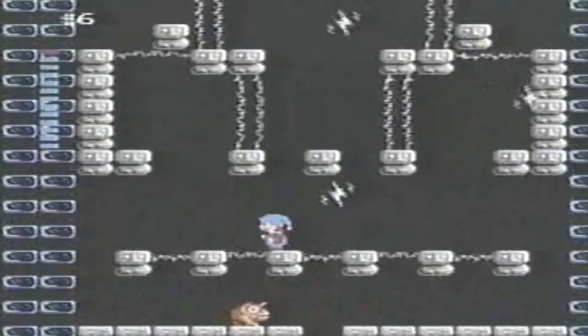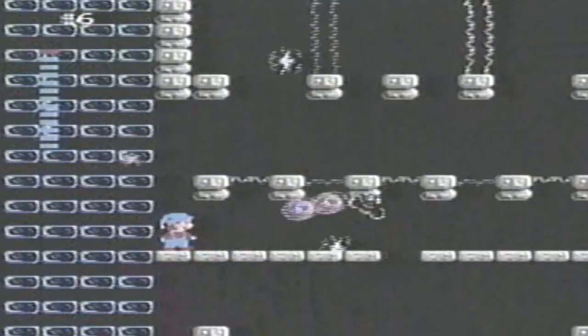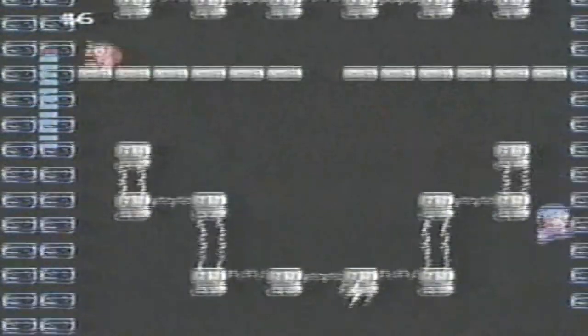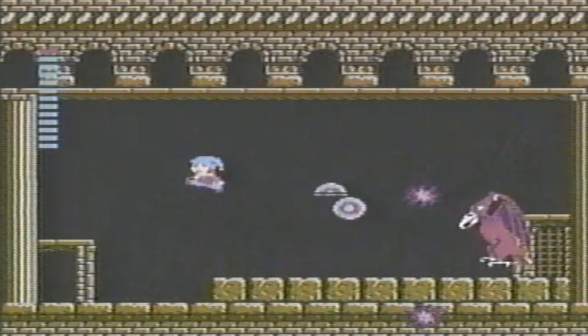Watch out for the electricity — touching it won't give you energy, it just takes it away. When you reach ground level, run to the right. Something's waiting for you: the fifth demon monster.